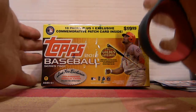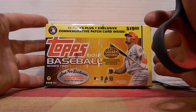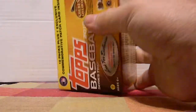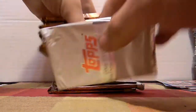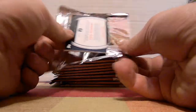Hey guys, CNC card breaks — Topps Baseball 2012 Series 2 just came out. Hobby comes out tomorrow, retail popped up at one of the Targets so I decided to pick up a blaster. Let's see what we can do here — normal 10 packs plus one patch card. Let's open up the patch first and see what we can get.